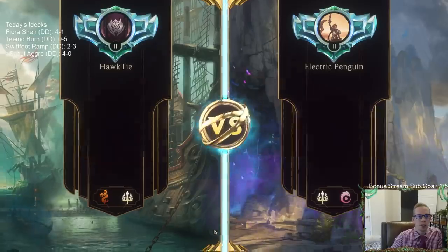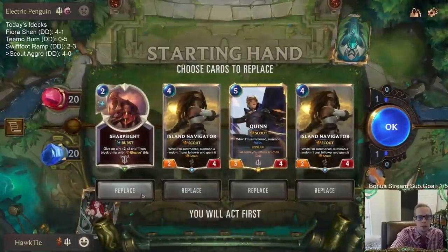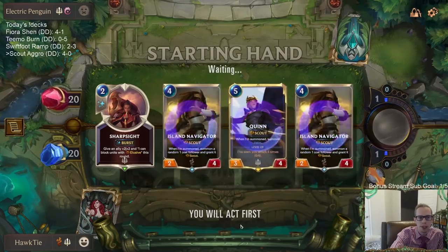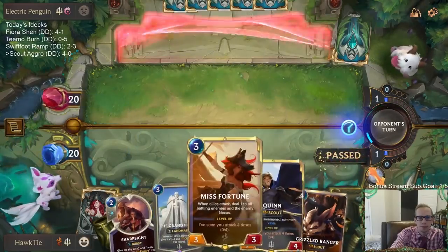Looks like another Grand Plaza deck — Lucian, Zed, Garin. All powerful cards. None of these are Misfortune or Grand Plaza, but I'm going to keep the Sharp Sight because it could be really important for combat.